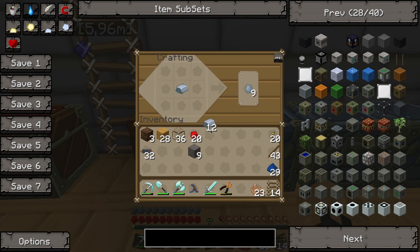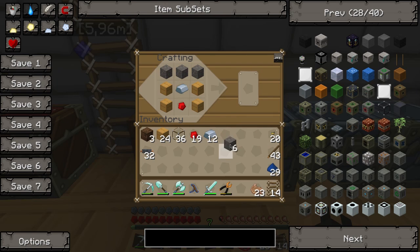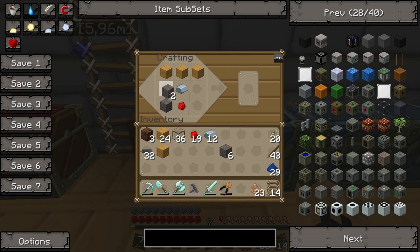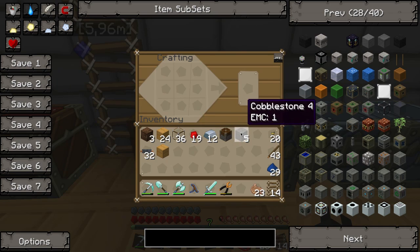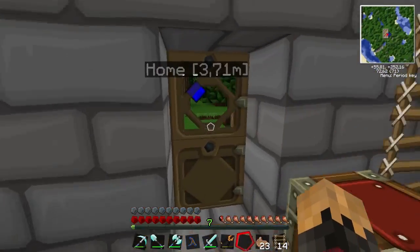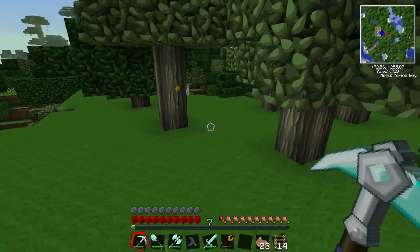First we will build ourselves a piston, which is a vanilla Minecraft recipe. I'm not 100% sure but it goes something like that — I always mix up the wooden and cobblestone parts. So we have a piston, though we probably need a bit more. The problem is we don't have any cobblestone, so let's go get some quickly.